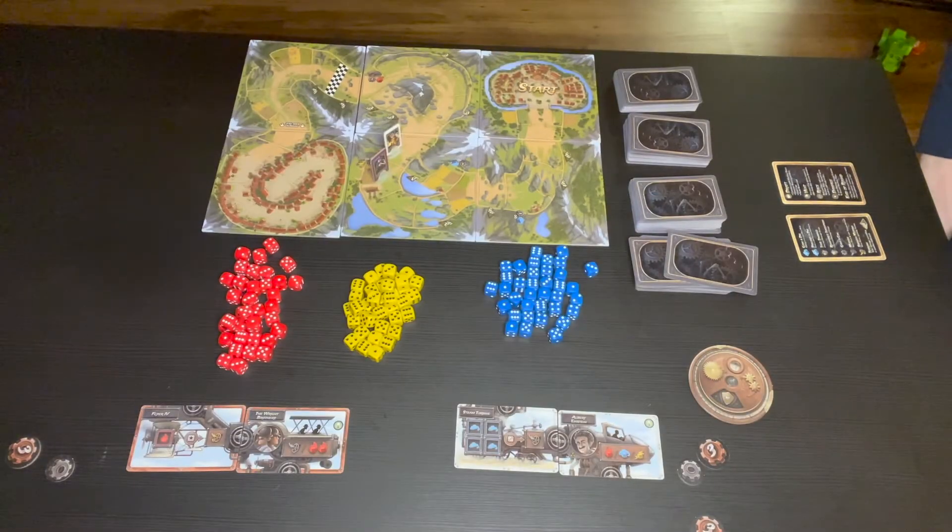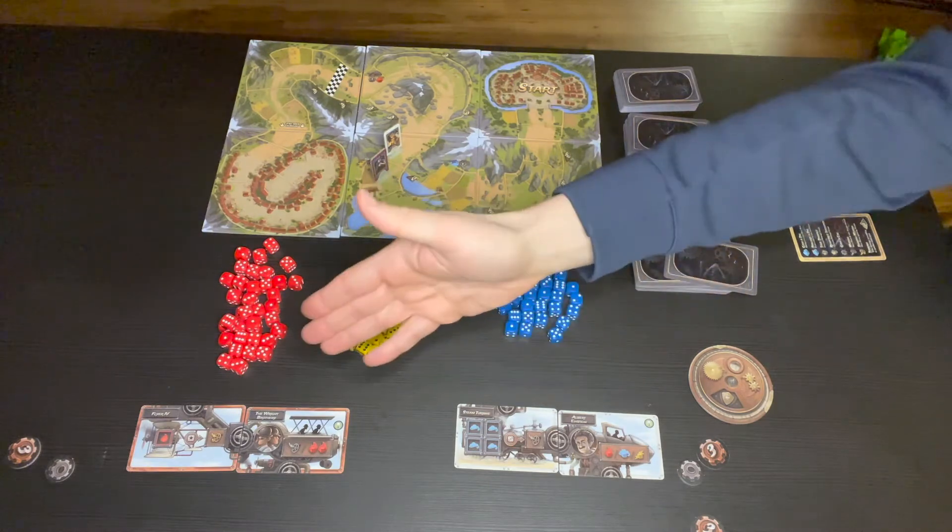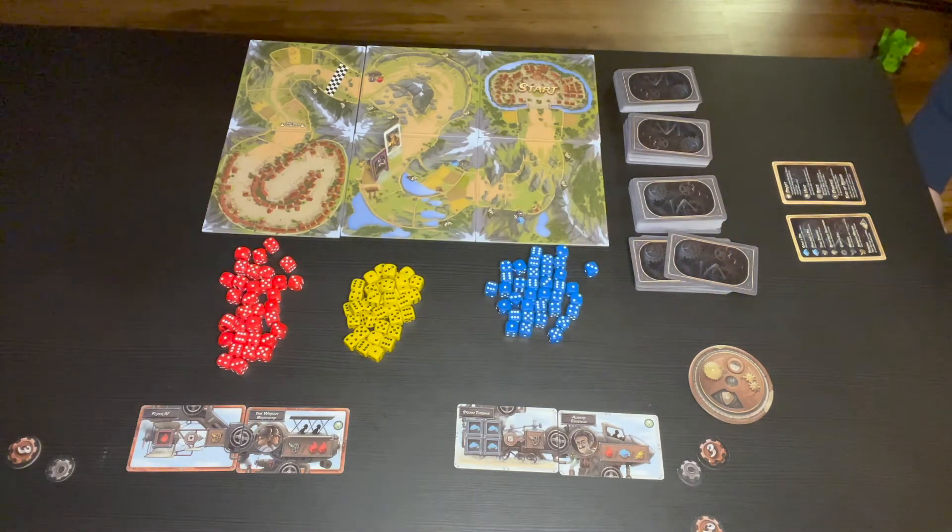Our last simultaneous action game is Steampunk Rally. It's a two to eight player game of medium complexity. The box says 45 to 60 minutes, and our average play takes about 56 minutes — regardless of player count, since everybody takes their turn at the same time. In Steampunk Rally, players take on the role of a famous inventor — like Albert Einstein or the Wright Brothers — tasked with building a racing contraption to take them from the start line to the finish line while avoiding obstacles.